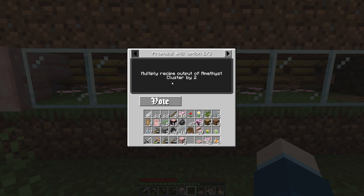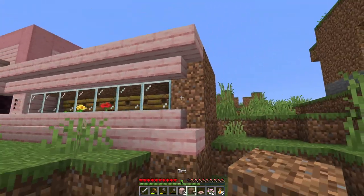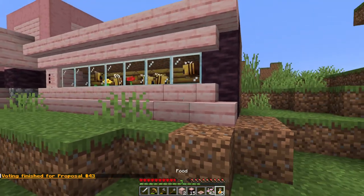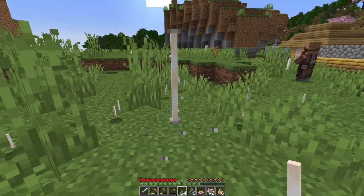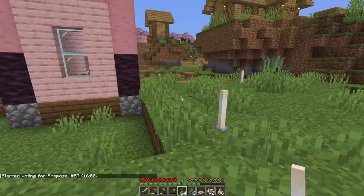Vote: 'Multiply recipe output of amethyst cluster by two.' I think I've been shortchanged — there isn't even a recipe for that. I didn't actually plan to be building a proper house in this episode, but that's what we're doing, and we're gonna make it look nice. I thought I would be all about the progression and fighting the ender dragon, but I've been forced to keep bees — and the bees hate me. I still can't get over the fact that I just have infinite end rods with light to them.